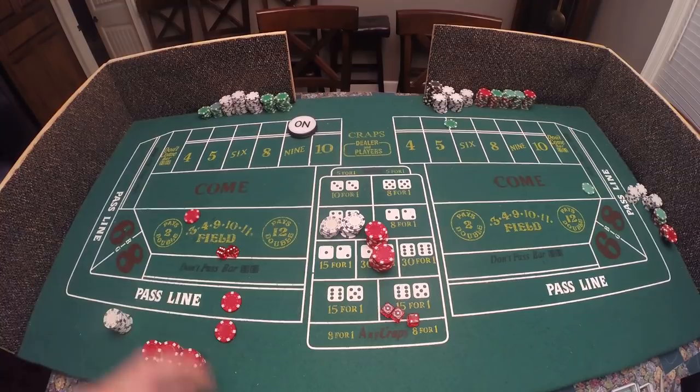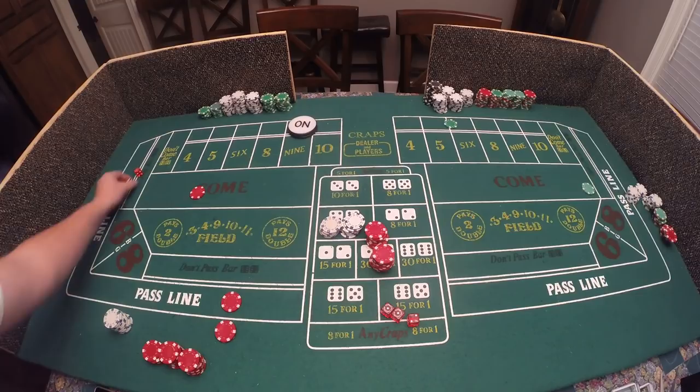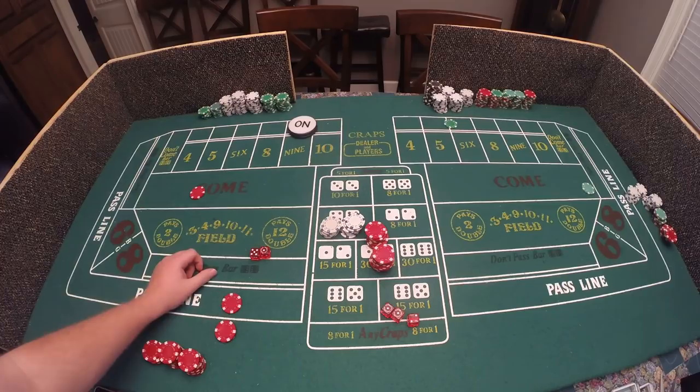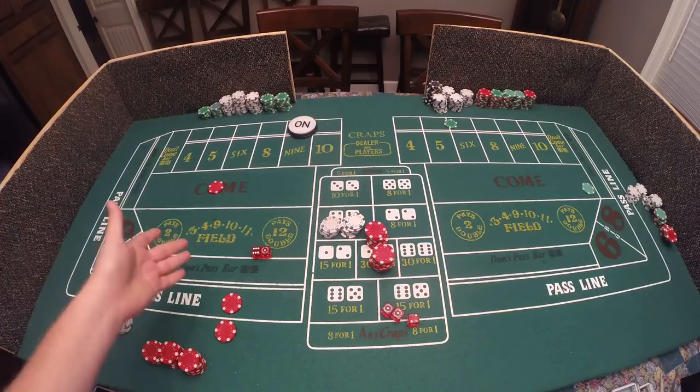On the craps table you throw out five dollars for your come bet. If you're on the sides most of the time you can place it, but always verbalize that it's a come bet. Whatever number you roll, that money goes to that number — so if it were a six, that five dollars would go to the six. There's a video in the series that covers come bets and how they work.